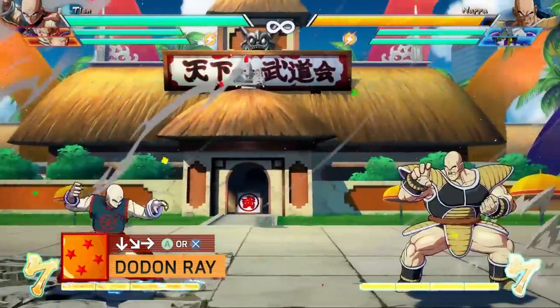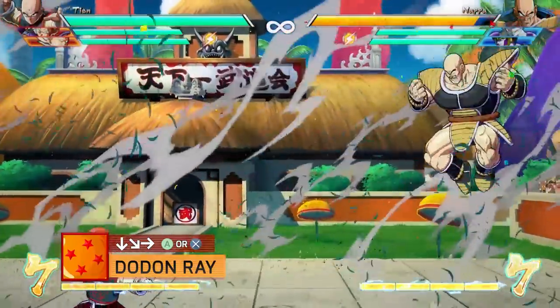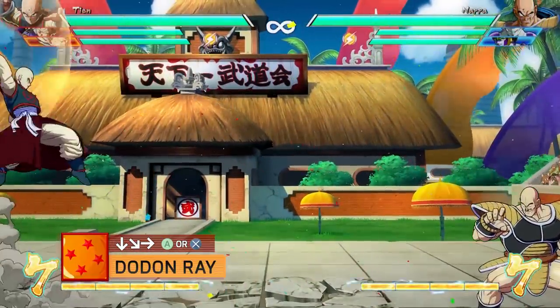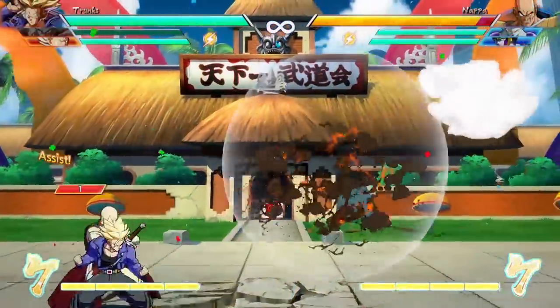Let's start simple with the Dondon Ray: quarter circle forward and the special button. This works both on the ground or in the air, and it's your standard full-screen horizontal ki wave — your go-to zoning option. This is also his attack when he is in the assist position.